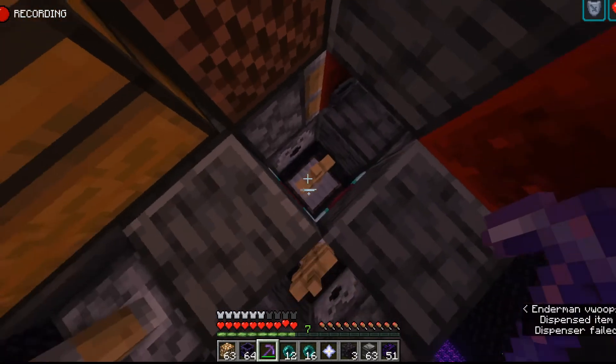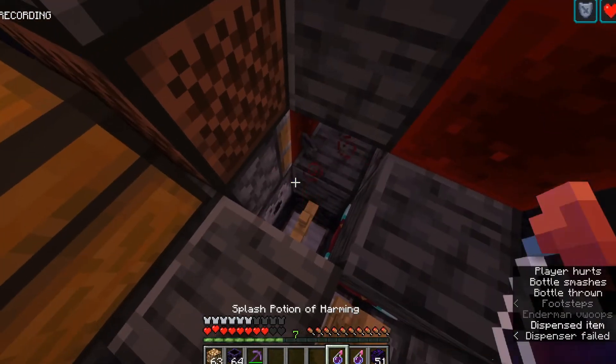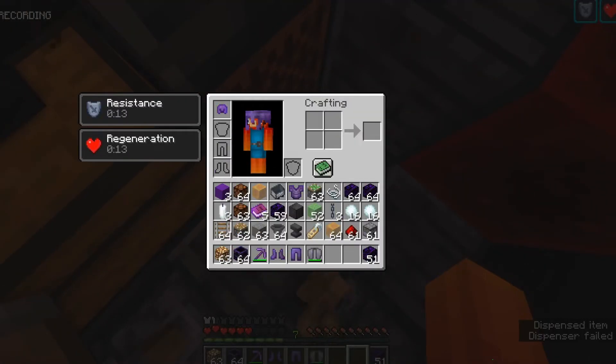Now you're going to break the top. Once the prisoner is there, they're going to enderpearl out. Once they've enderpearled out of the cell into the non-chunk-ban area, then just use harming potions and kill the prisoner.